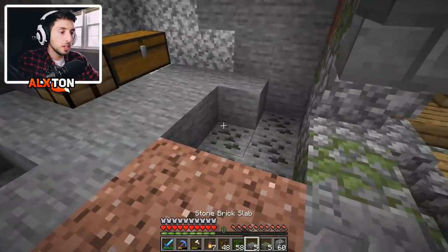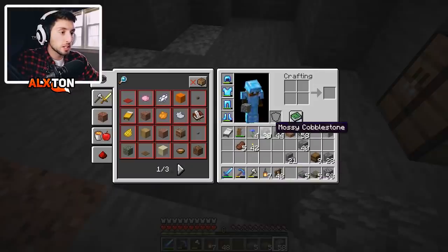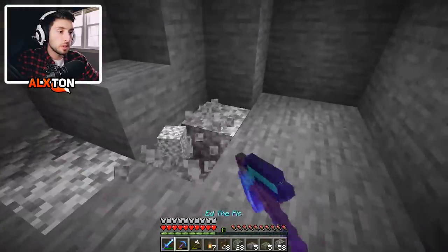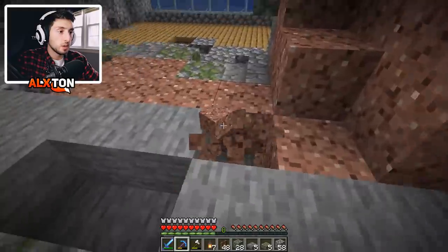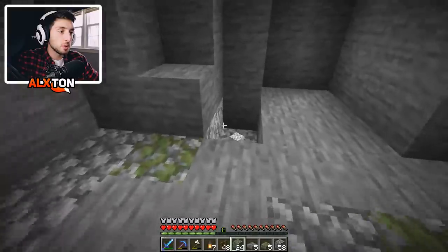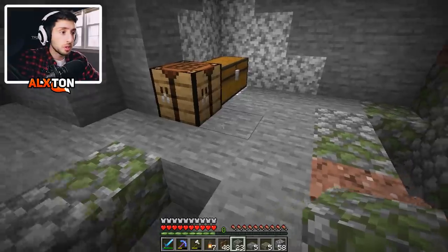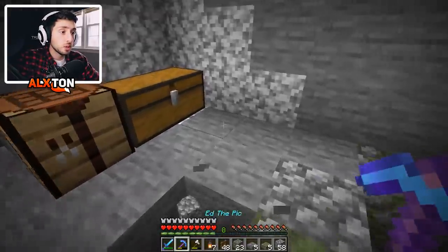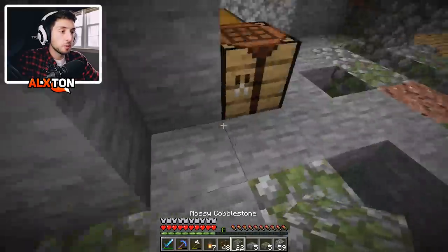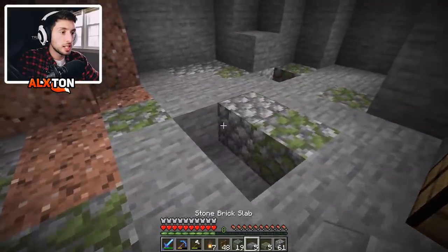We're going to add some mossy stone around here and start placing it as much as possible. In here we're going to have chests and barrels. Eventually we could potentially move another enchantment table in here — that could look very nice. You guys in the comments can give me a heads up on what else I should add. It's really up to your imagination to mess up the walls a little bit.